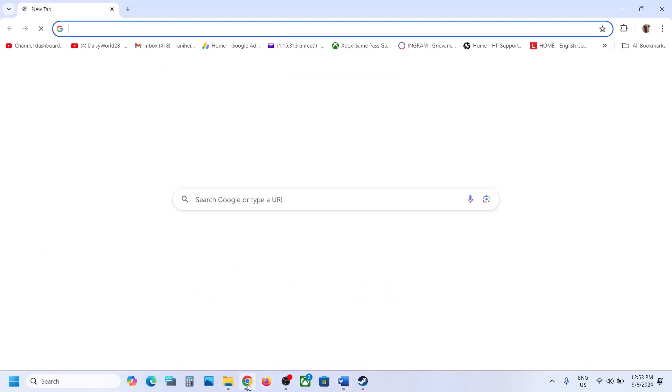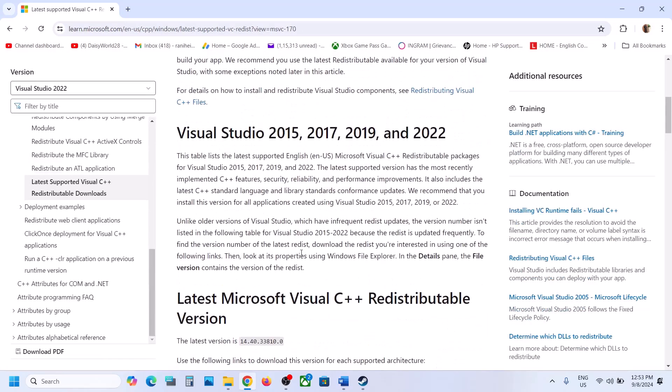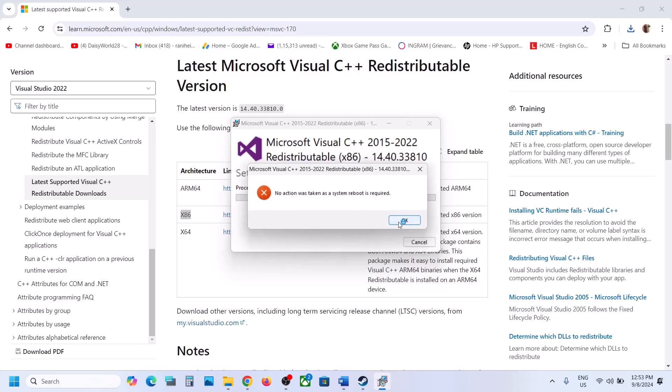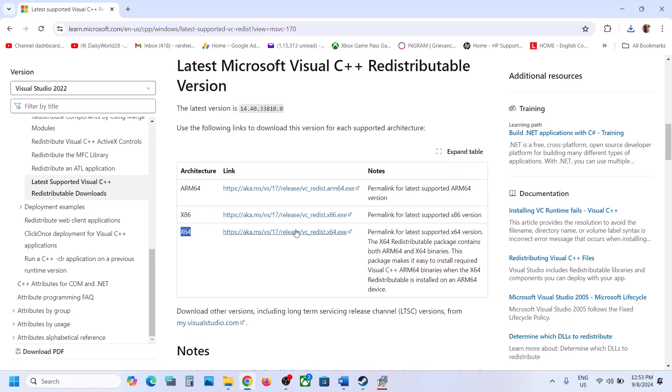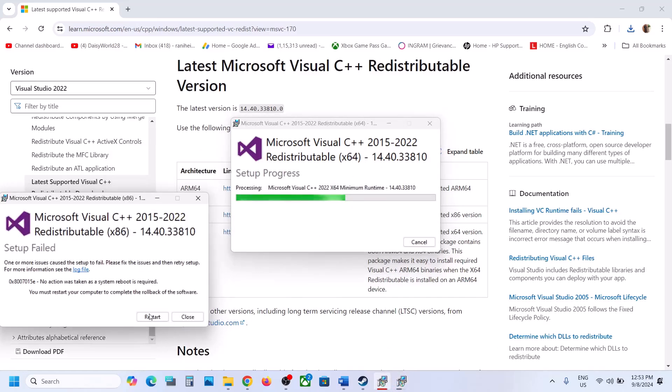The next step is to install the Visual C++ redistributable. Copy the link provided in the video description and open it in a browser — it will take you to the Microsoft website where you can find Visual Studio 2015, 2017, 2019, and 2022 redistributables. Download both the x86 and x64 versions and run each exe file. If you see a Repair option, click Repair; if you see Install, click Install. Click Yes to allow and let the installation complete.